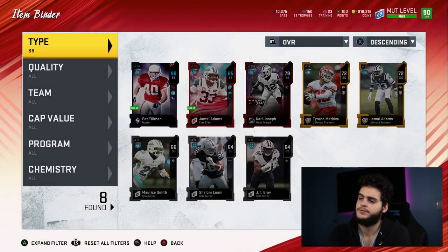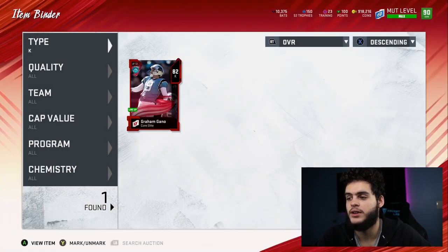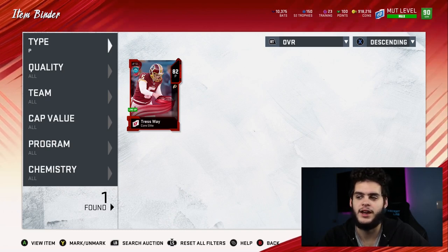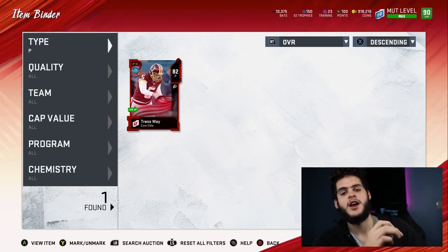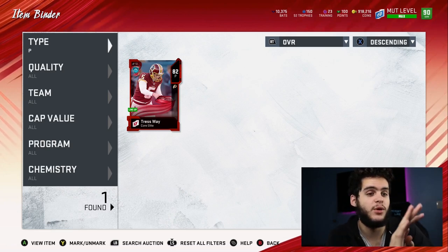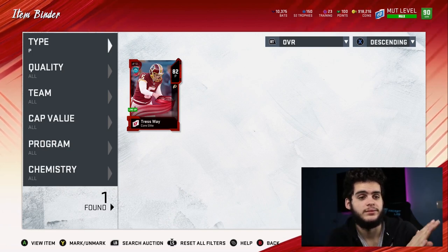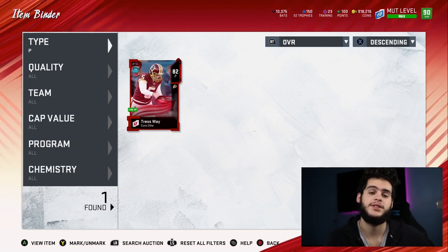At kicker I do have Graham Gano, and I have Tress Way as punter. For all you guys who care about the kicker spot — I've been calling him 'Trayway' since about Madden 19 and no one said a word until now! That's about it for the video, guys. Thank you so much for watching. If you're new to the channel, hit that subscribe button and come join the family. We're going for 12k next — run it up! Comment down below any recommendations for each position. Give this video a big thumbs up, let's get to 200 likes. See you guys next video, peace!